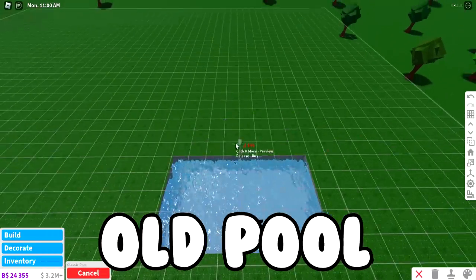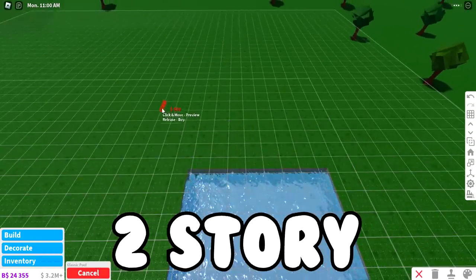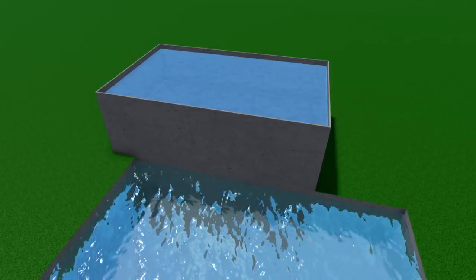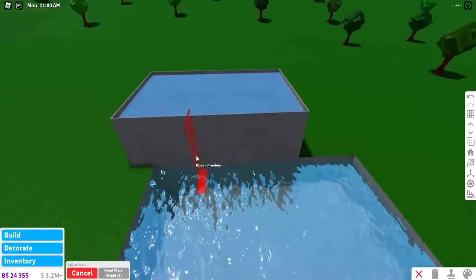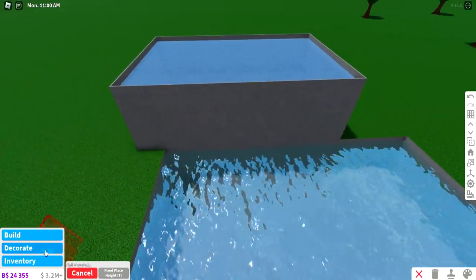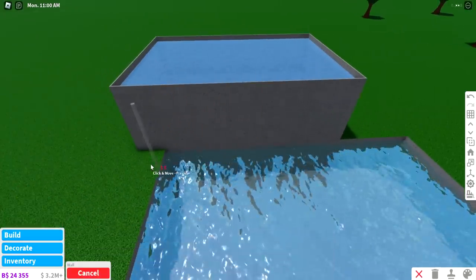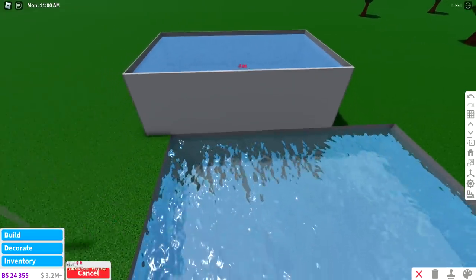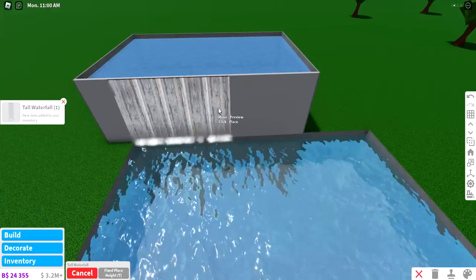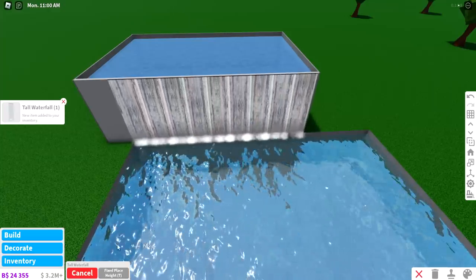Instead of just having a boring old pool, why don't we make a two-story pool and basically overlap the pools on top of each other? It now looks like an infinity pool, and to make it look even better, you can add some waterfalls on the sides — we just need a wall first, so let's add a wall on the sides, get the waterfalls, and put them down. Look how much better this looks rather than just having a normal old pool.